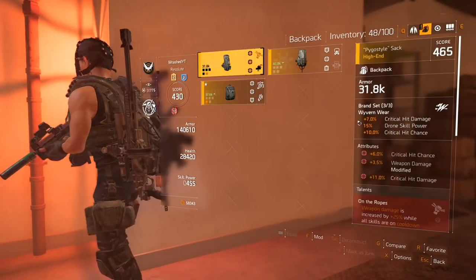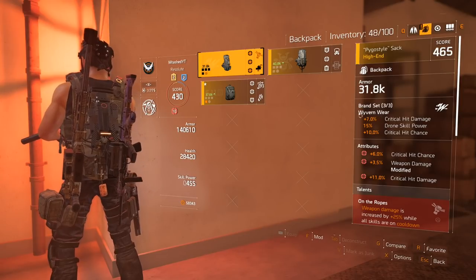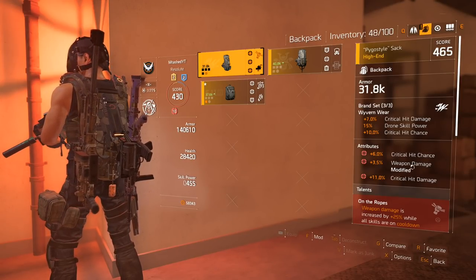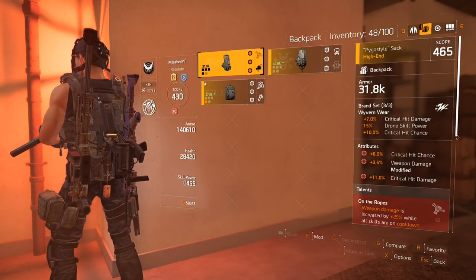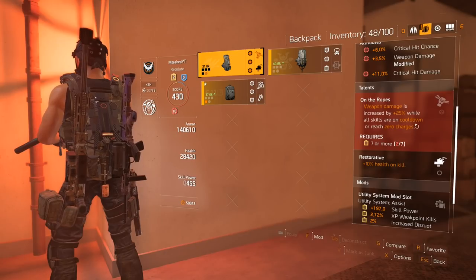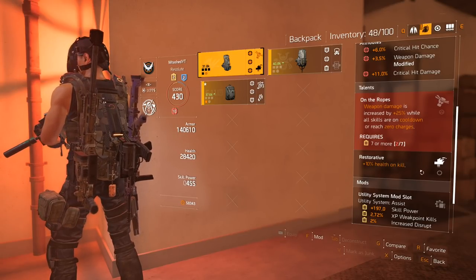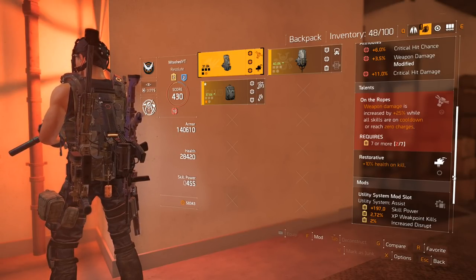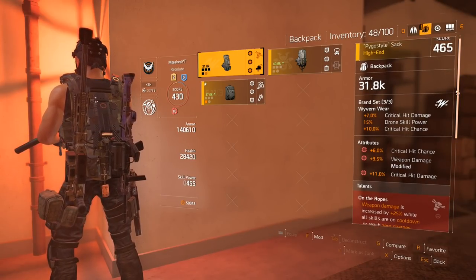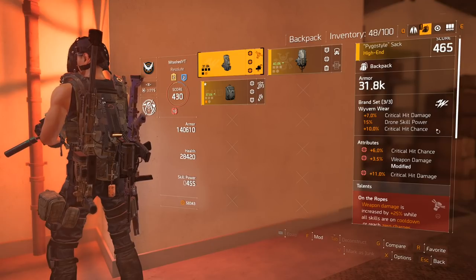Now for my backpack — again, Wyvernware. It's got crit chance, weapon damage, and critical hit damage. The first perk is wasted and I've got the restorative perk on here again. This is not the best backpack — I could probably find a better one — but I wanted this brand set bonus.